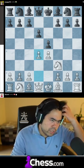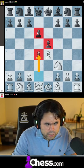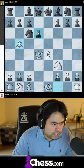Pretty standard — black plays d6, you play d4. It's like the Scotch, but this setup for black is called the Philidor opening. Takes queen d4, knight c6, bishop b5 — pretty standard.